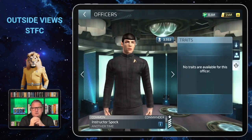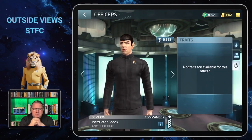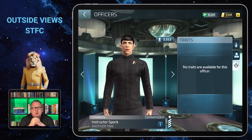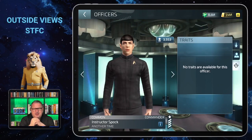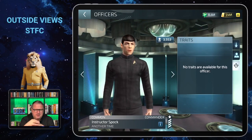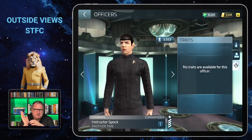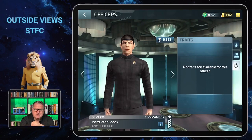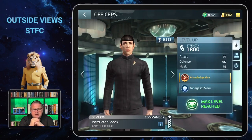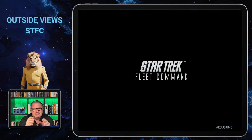As a common officer, he does not have any away team traits, which is a pity because at some point you won't use these officers anymore and they just sit there doing nothing. It would be nicer if they had away team traits, but that's not possible with common officers like Instructor Spock.